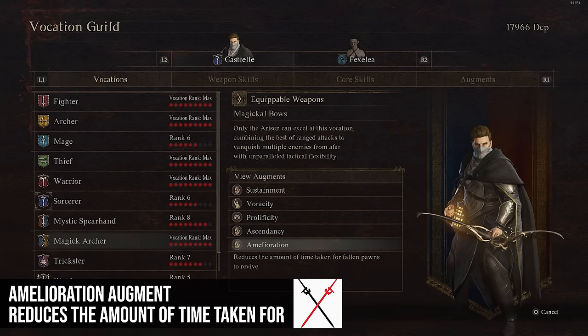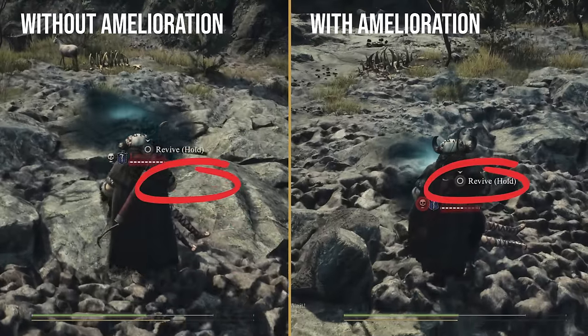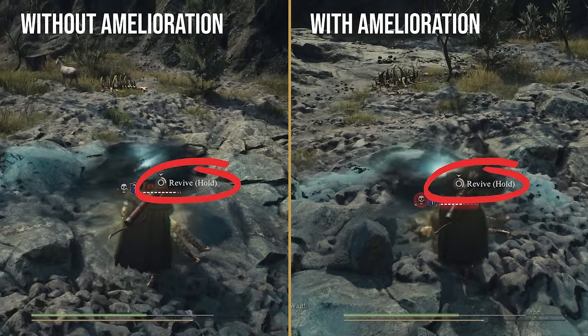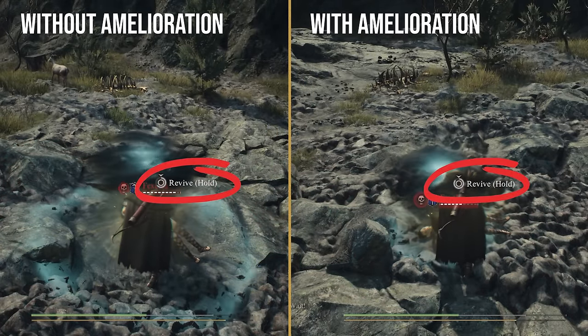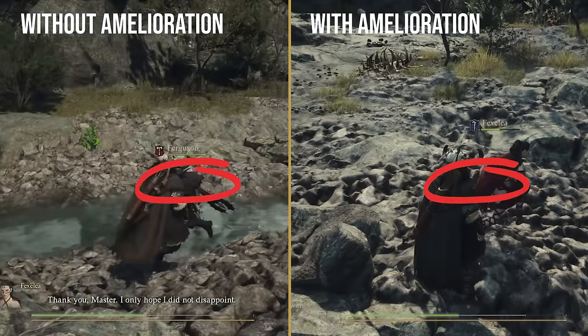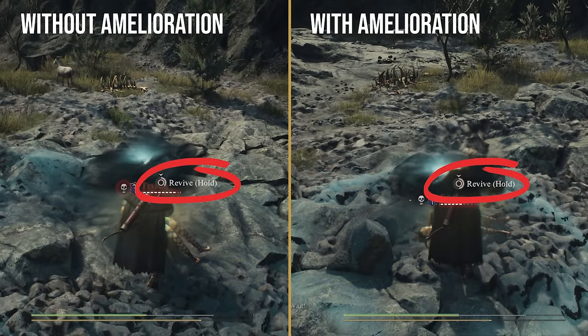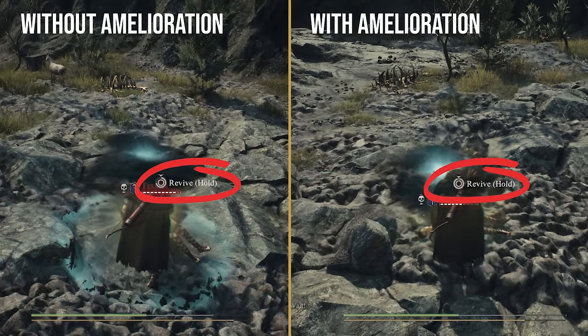Amelioration reduces the amount of time it takes to revive a fallen pawn by one second. This is quite good because reviving a pawn takes about three seconds, so this shaves about a third of that time off. People don't plan for failure, but pawns do stupid stuff and get downed a lot — being able to pick them up quickly can make a fight much, much better.